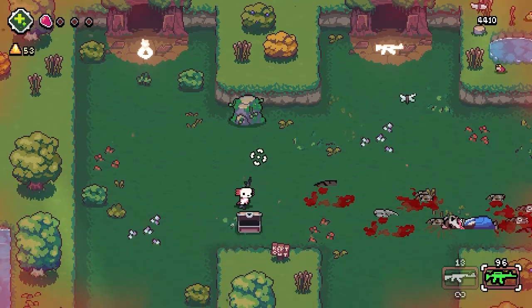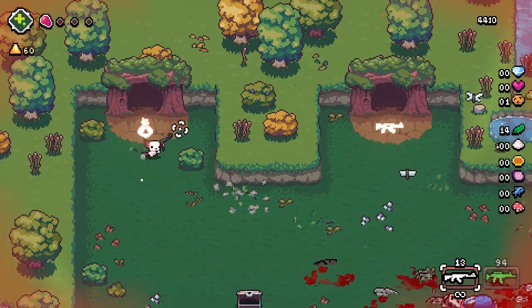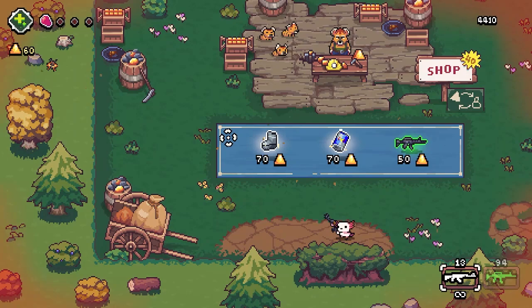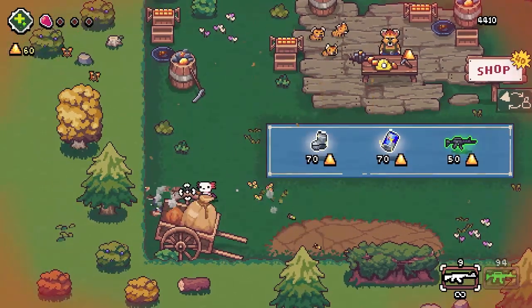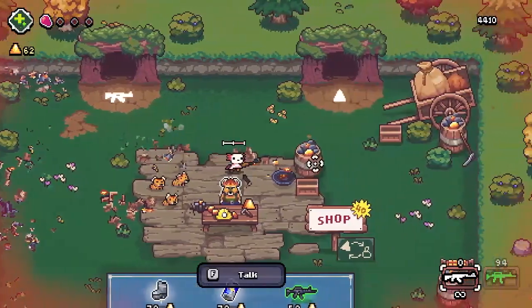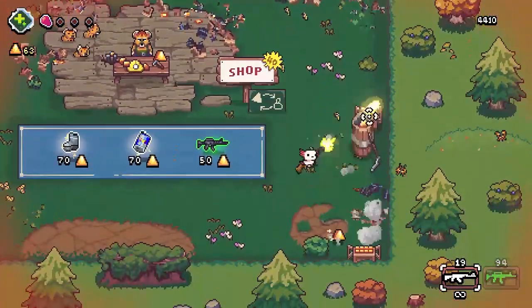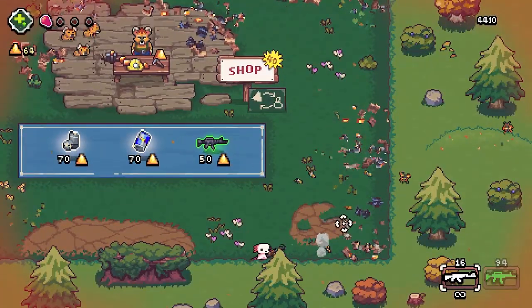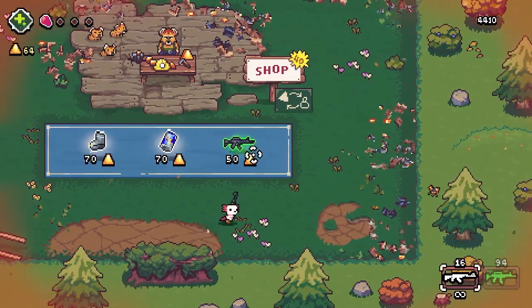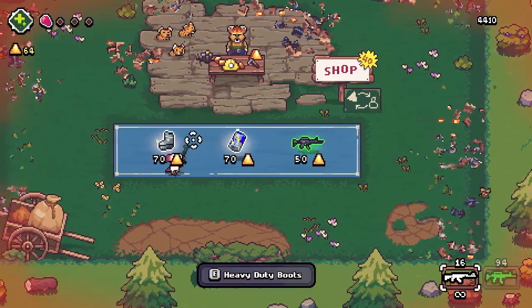We want some money — I believe this is a shop. We only have 60 coins, we can't even buy anything. We can get a little bit of money from destroying stuff, but not enough to do anything. So this is a Carbine we could get more of; I don't know what these other items do.